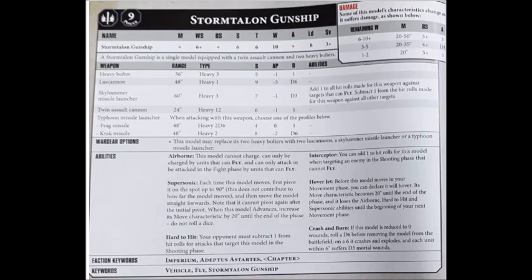The assault cannons can pretty much deal with most targets, particularly when you're in Devastator Doctrine and they'll be AP-2. You can replace the heavy bolters either with a Skyhammer missile, 2 Lascannons, or a Typhoon missile launcher.